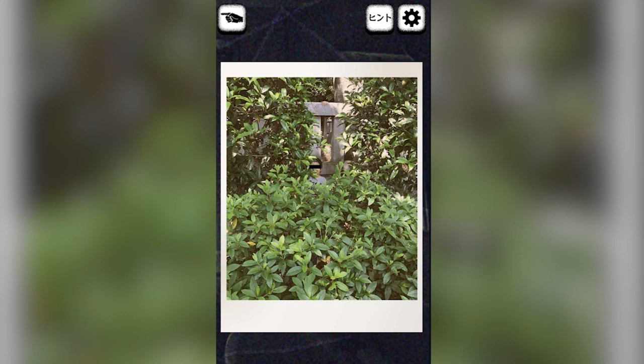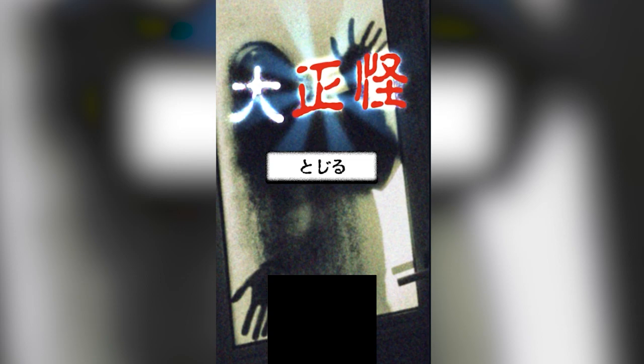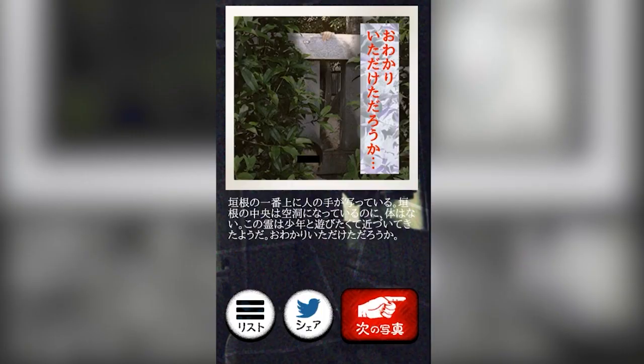Without the 3DS giving you the story beforehand, so you get some vague idea of what you should be looking for — I can see the hand — here it just tosses you right in. That was clearly it anyway. You can see a hand on top of the fence.